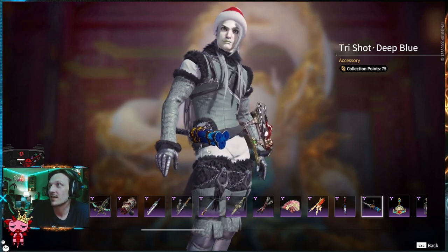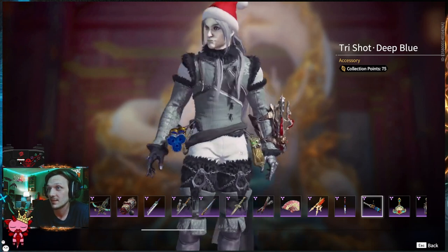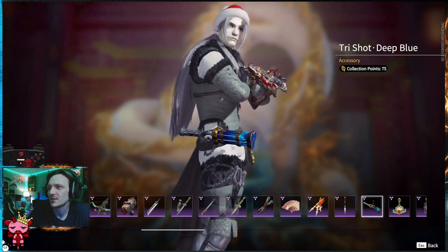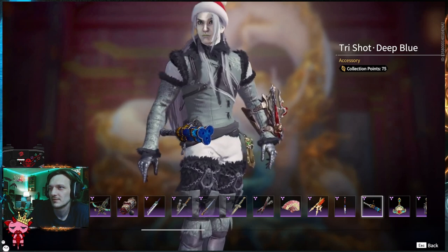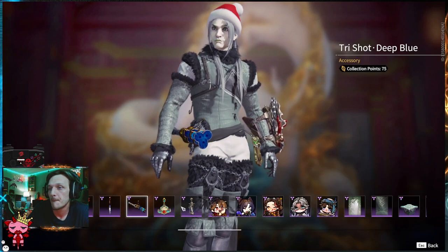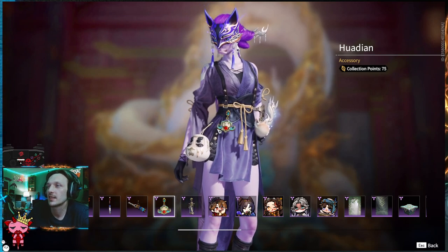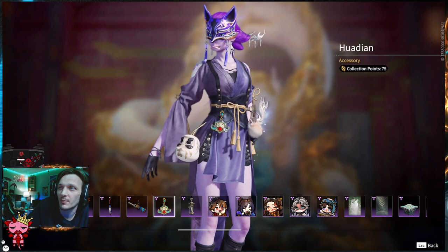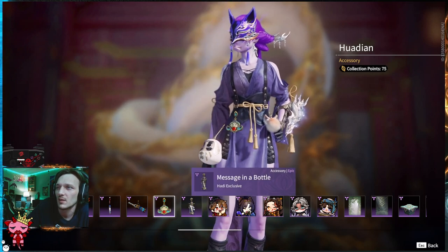Tri Shot — this thing is an accessory. You see this from across the map. I guess it's like a pistol of some sort — you can't use it, it's an accessory. Tri Shot, meaning it looks like it has a triple barrel. This is pretty cool. It's for Yuachon — that's who that is on his hip. We've got a Hootian — this is an accessory for the hip. I like it. It's like an enameled metal — lighter color blues and greens with a red gem in the middle, some white there, gold all around. This is really cool. I'd rock this for sure.